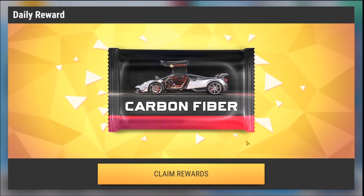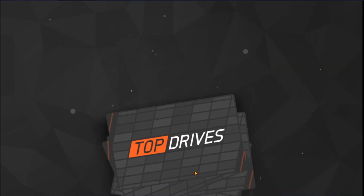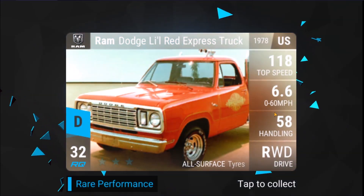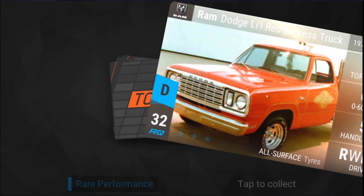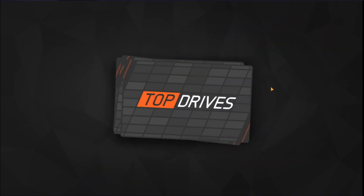Alright guys, as you can see, day 701 has rolled around, which means a carbon fiber from the daily reward for me. This can be very exciting, or it can just be very trash - we don't know, right? That's the beauty of the game, isn't it? Let's see what we can get here. The little red express truck, the CRX VTEC - not a very bright start, is it?